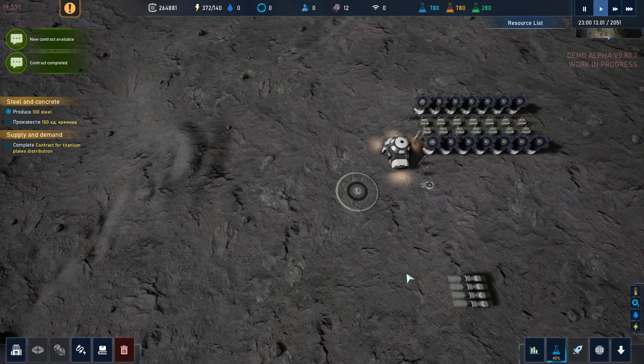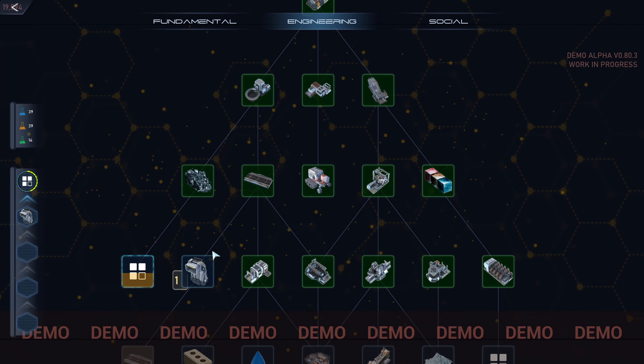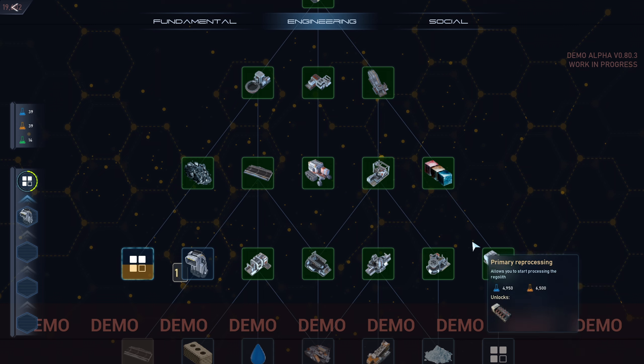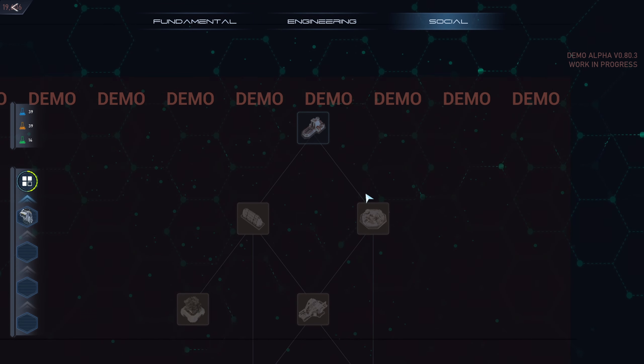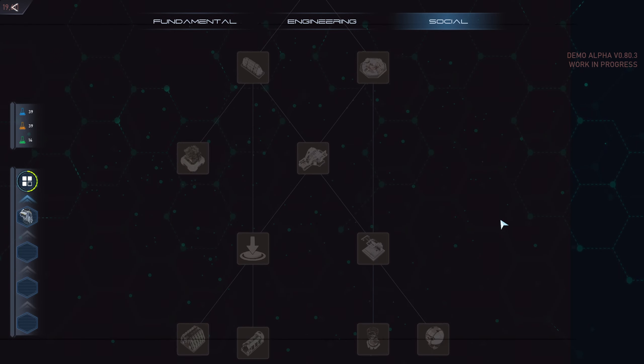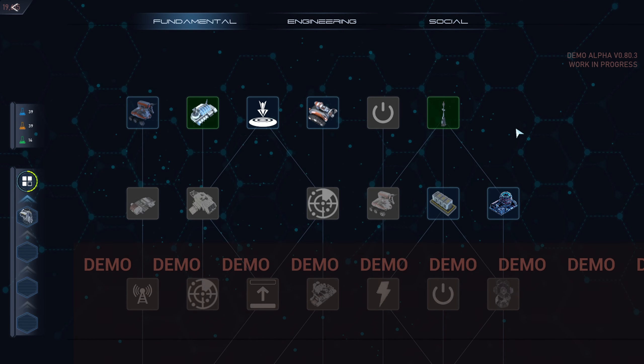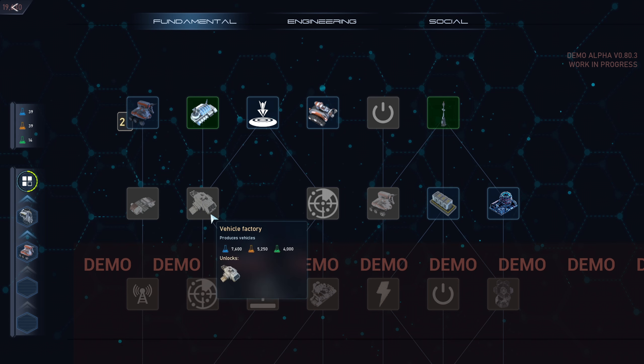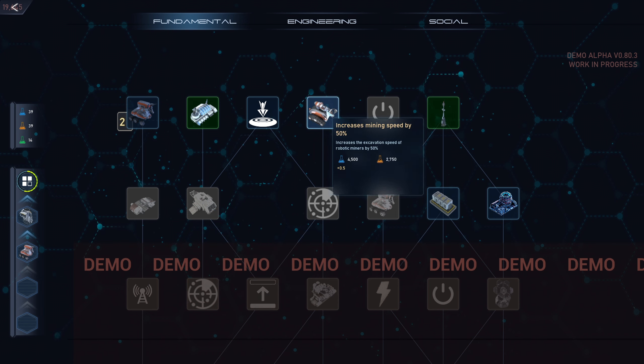Let's get back to it. Tech tree - I think we're all set, we've got just about everything queued up. Everything available in the demo under the engineering section of the tech tree is queued up or already researched. Social's not here yet - you can see there's going to be a tech tree for social stuff. Cargo dock: used for loading and unloading heavy vehicles, can be connected to conveyor belts. Let's see what else is available.